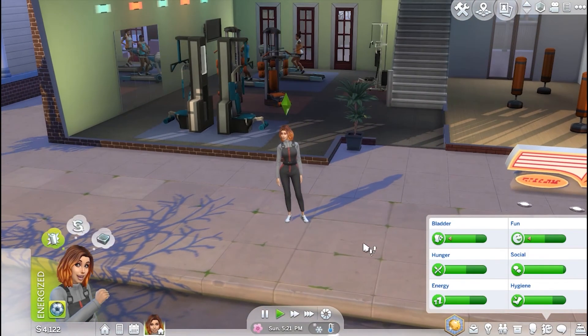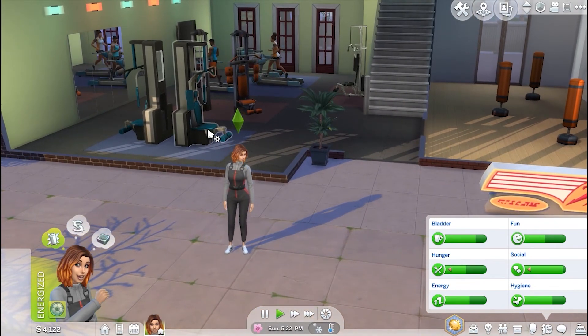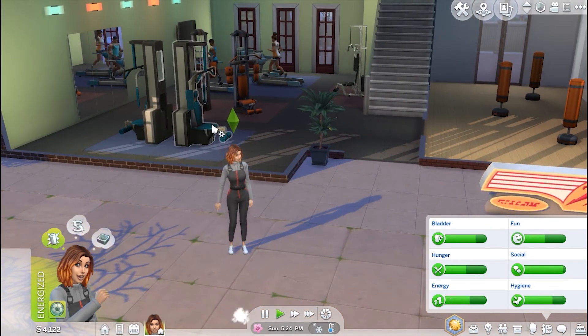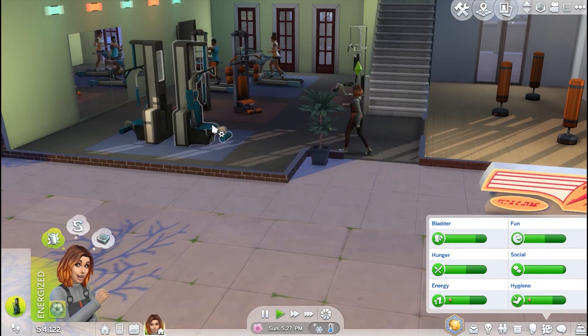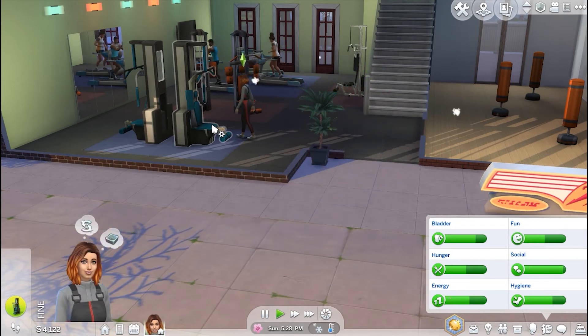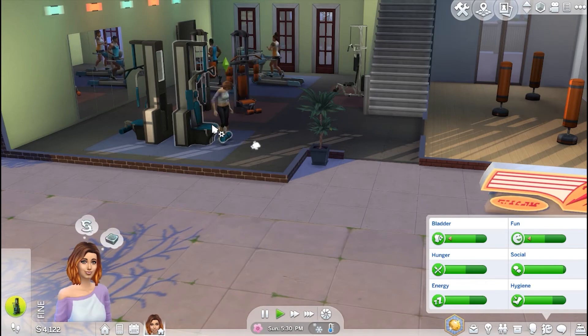Alright, so we are at the gym. We're going to go ahead and click on a workout machine and have her work out. She'll automatically change into her athletic gear, which I did not create, so I don't know what it's going to look like. Okay, that's not terrible.